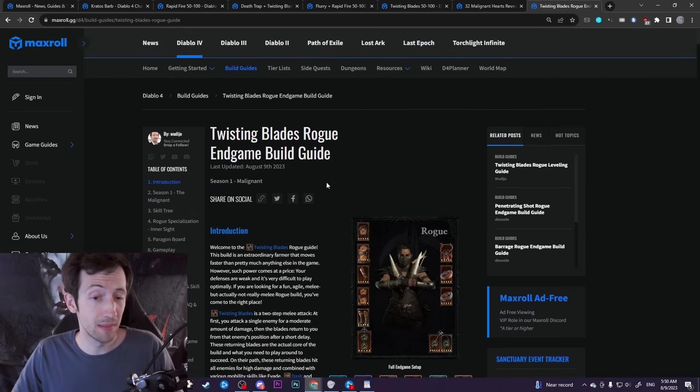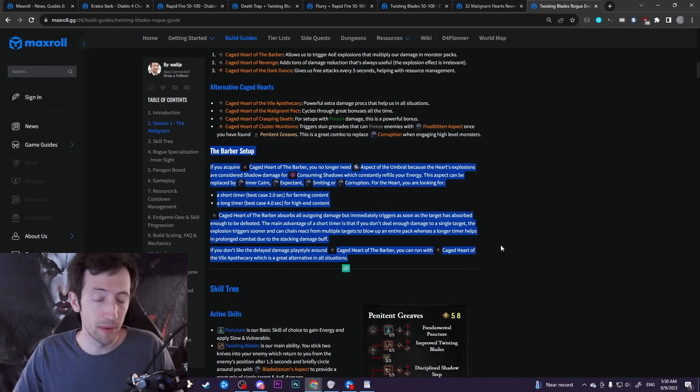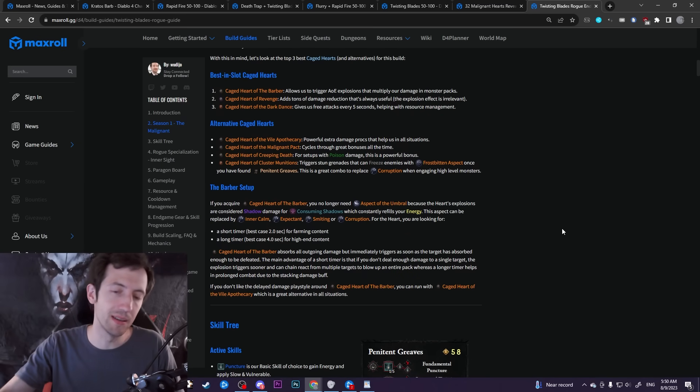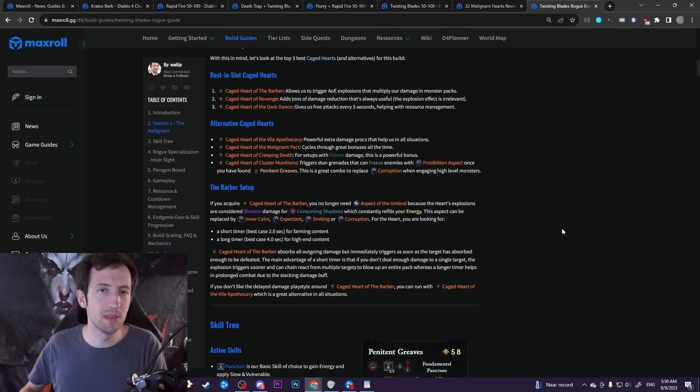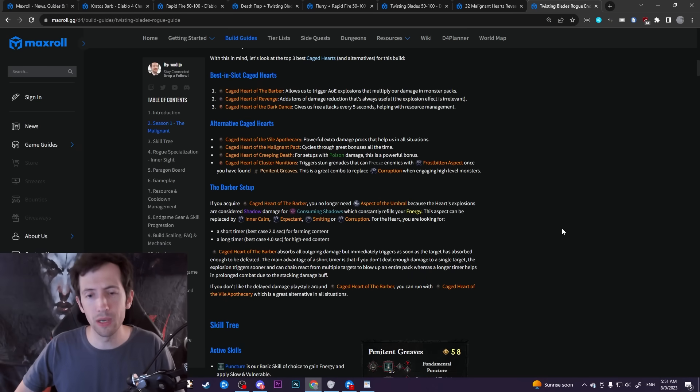For example, in the Twisting Blades Rogue guide that many of you may have seen, there was a big section about the Barber setup where you had to make adjustments — dropping one of the imbuements and running with Concealment so that Concealment could trigger the vulnerable, which previously wasn't working. But now it does. You can apply vulnerable through Puncture or through the Exploit Glyph, just like normal. So most of those adjustments are no longer necessary, and basically every single rogue build can run the Barber now.